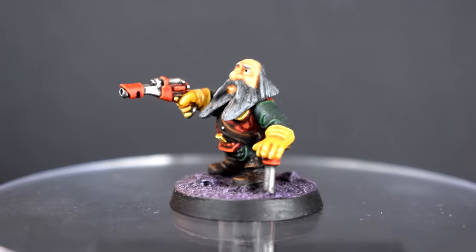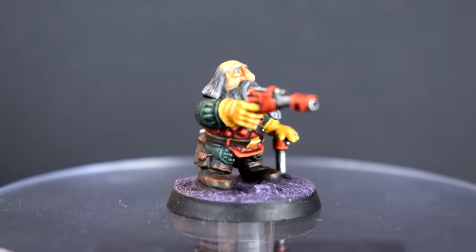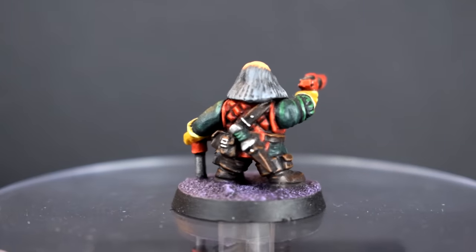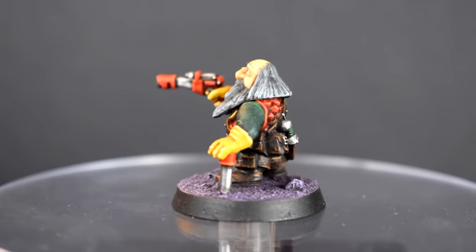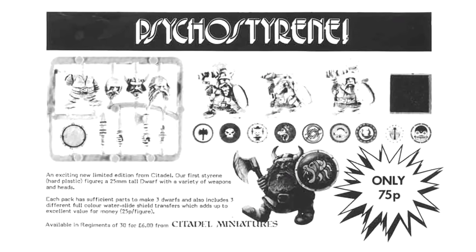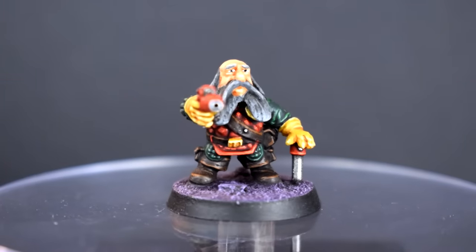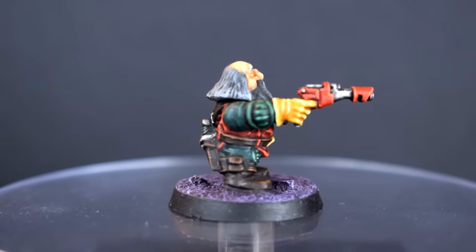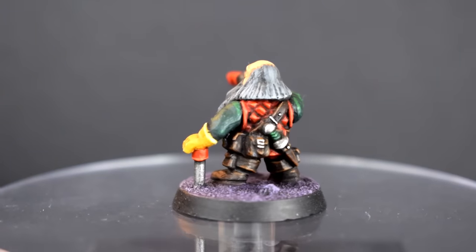Next up is a plastic squat sent in by Matt, and he's an interesting chap since it took me a while to identify where the head came from — it's not a squat head, and I couldn't find it in the fantasy dwarf range of the time either. But eventually I realised it's from the Psycho Styrene Dwarf, the very first plastic miniature for Warhammer. To that end I decided to give him a bit of a living ancestor vibe with his little cane, and I painted him in a more desaturated version of the classic squat scheme. It's actually the first non-chaos squat mini I've ever painted, believe it or not.